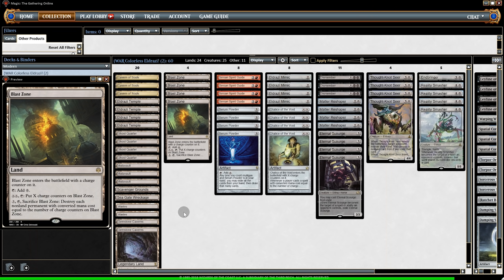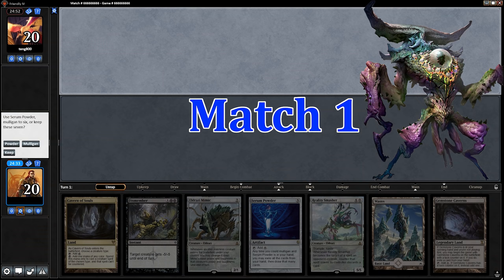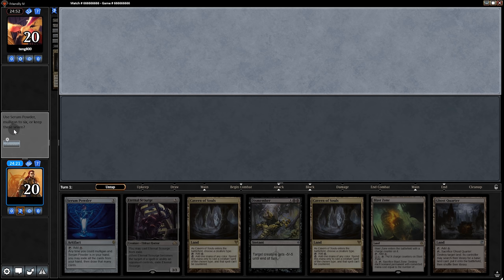But first, don't forget to subscribe if you want to see more content like this, because subscribing helps me figure out what people want to see. But without further ado, here's the gameplay, and I hope you enjoy. Opening hand is bad, but we can Powder. Still bad, but we have another Powder and a Scourge, so we'll Powder again and go for a turn-two Chalice. Yeah, we'll keep.